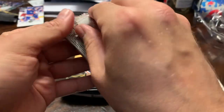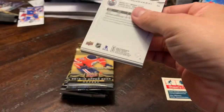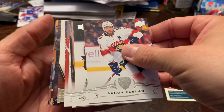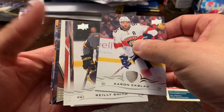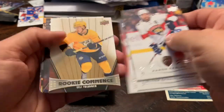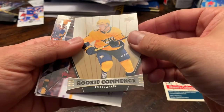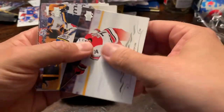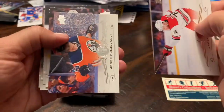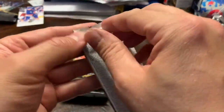Pack number seven: we have an insert of some kind — I don't know what that is, I don't think I've seen that. Aaron Ekblad, Riley Smith, Oliver Ekman-Larsson, Jimmy Howard. A Rookie Commerce card of Eli Tolvan — I don't know how rare those are, I'll look that up later. Jacob Slavin, Jake Schwartz, Jesse Puljujarvi.